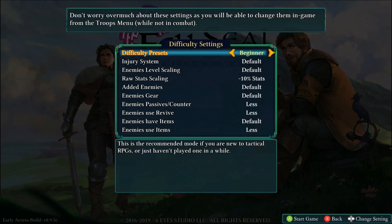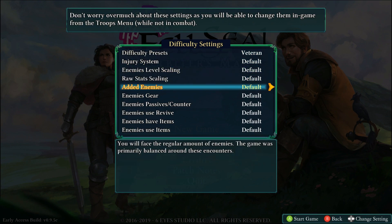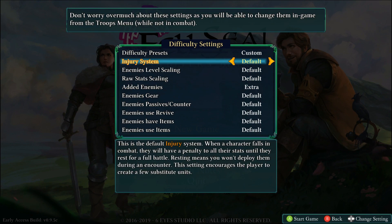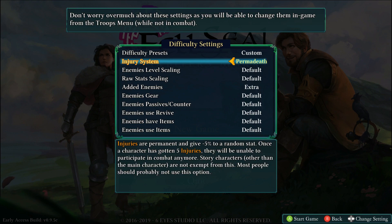I don't know how long the game is exactly, but I'm going to set this to veteran — everything's default except for one thing. I'm going to increase the number of enemies, and you'll see why as we go. The injury system is punishment if any of your guys die in combat: they have to sit out a round to get rid of the injury, which gives them a stat penalty. The alternative is permanent injuries — they lose random stats as they get more crippled — and then permadeath, where they get five injuries and they are finished.